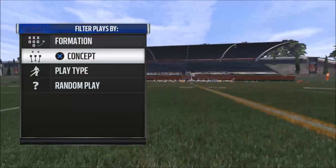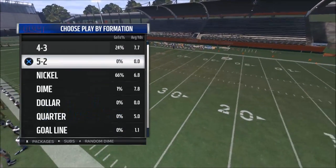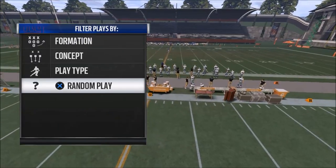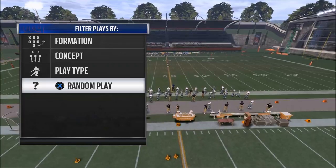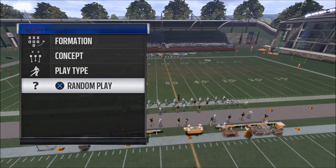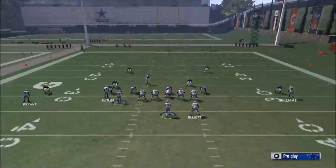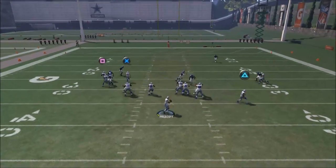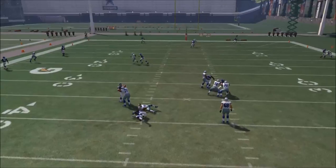For the defense, you want to work against whatever coverage you choose. What I would do is just call random plays — it gets you used to different things. You could bring two controllers, but I just like using random plays because you never know what the defense is going to call. The first thing you want to do is snap the ball and run the play as is. You're going to take a sack.